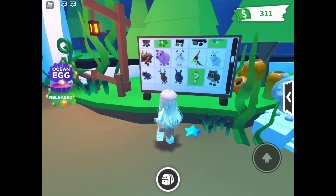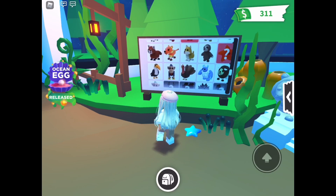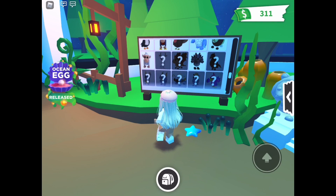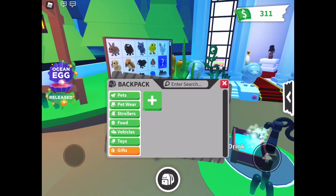There's also a narwhal, a seahorse, a clownfish — I'm not sure if they're going to be adding in the starfish with this update. And there's a shark, and I think that is all the pets in this update.